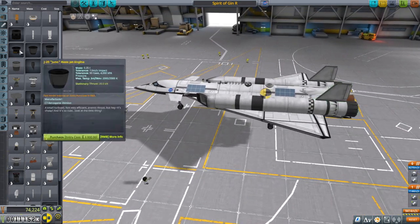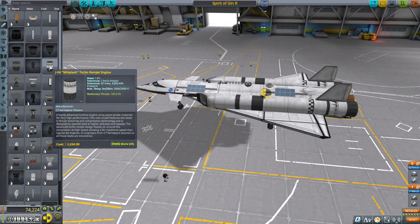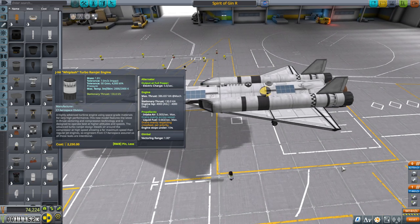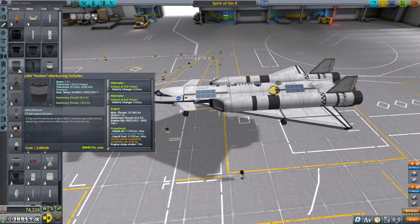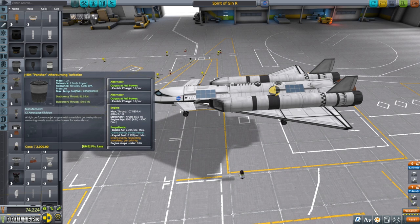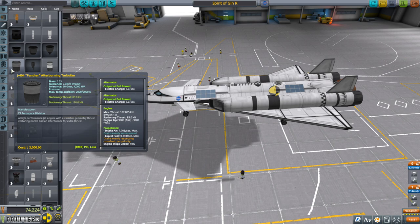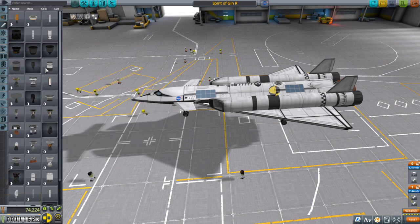In real life, ramjets do not take off from runways — you have to get up to speed before lighting them. But these probably operate more like the SR-71 engines, which are sort of dual-mode, because they have a stationary thrust of 130 kilonewtons. They're not as efficient as the Panthers though — 4,000 ISP compared to 9,000 is a huge difference — but if we can get up to speed quicker, that will make up for it.